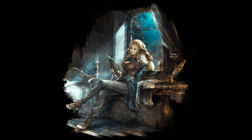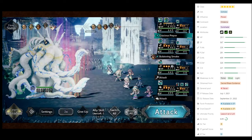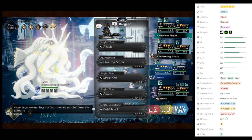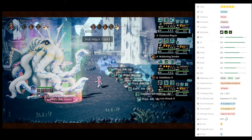Welcome to an Octopath Traveler: Champions of the Continent, Odette Review. Odette is one of my favourite characters in the game. She's currently an S tier within the Japanese version. Although she has a 6.89 score in the global version, she has been wreaking havoc for my Wind and Light team since her release.